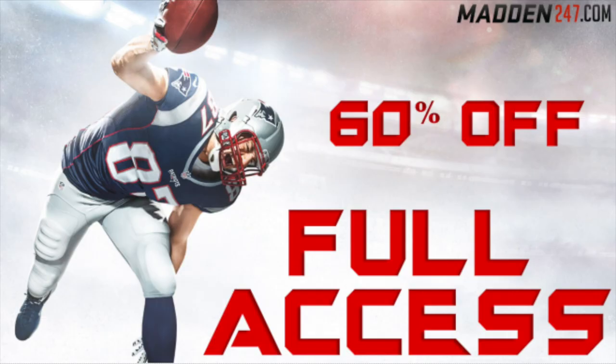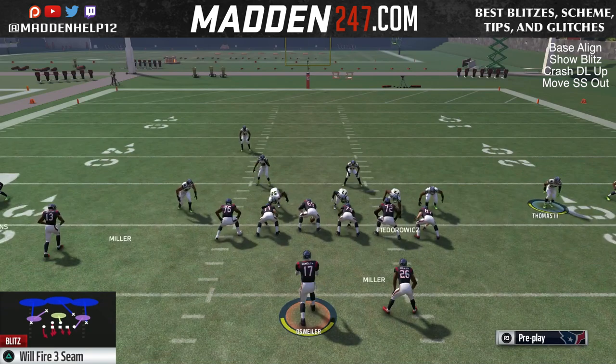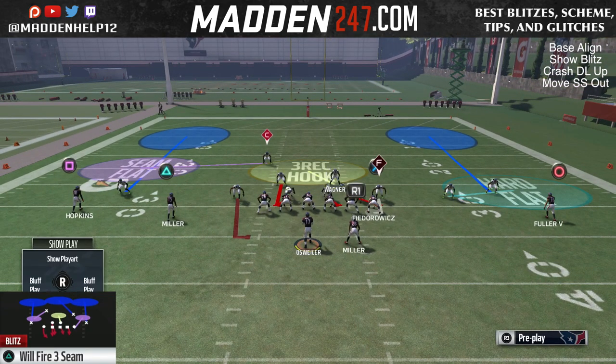What's up guys, we're back again with the left side of pressure to the 3-4 even. You've seen we went over the SS Sam 3, bringing pressure from the right. We're going to go over the Will Fire 3, seeing that's going to bring pressure from the left. And the setup is very similar.